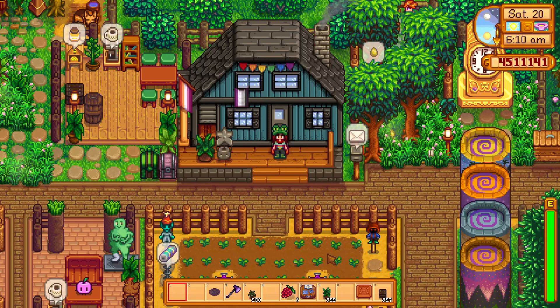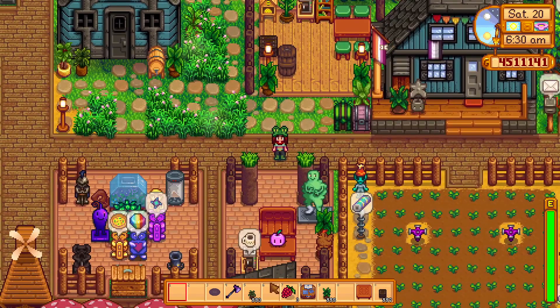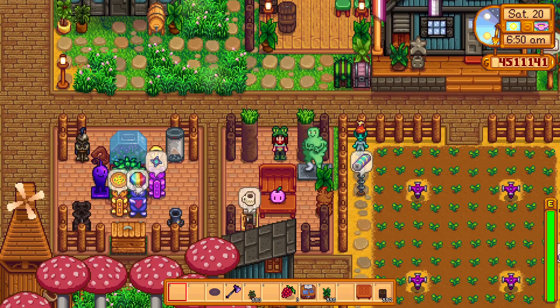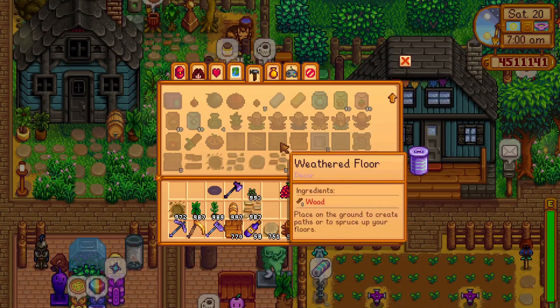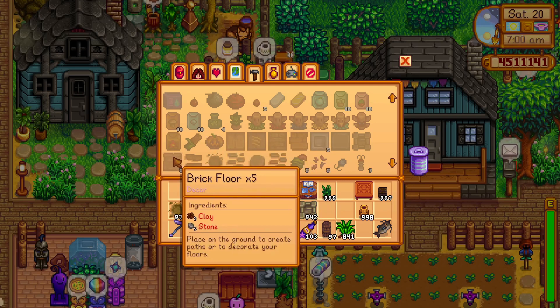We've come to my main farm so I can show you some of these floorings in action. This floor right here is the weathered floor, which is one of my favourites - I love the colour. Here's the brick floor; I use it a lot for different seating areas. What I like to do with my decorations, especially on my farm, is use one floor for the main path and then use multiple other floors in between as separate sections. So I have the brick floor here, the wood floor up here, and the weathered floor as well. The brick floor requires clay, but if you're late game you probably have loads of clay anyway.